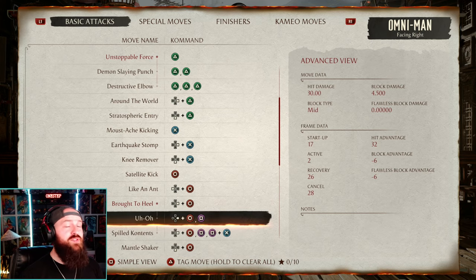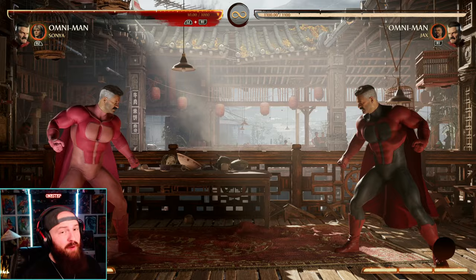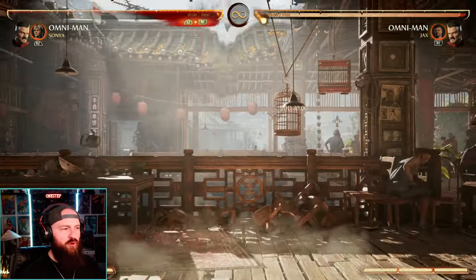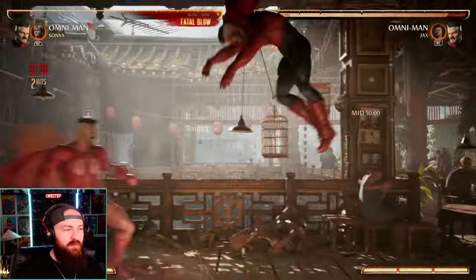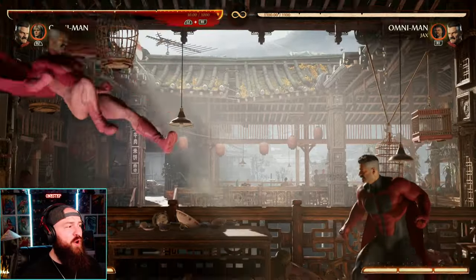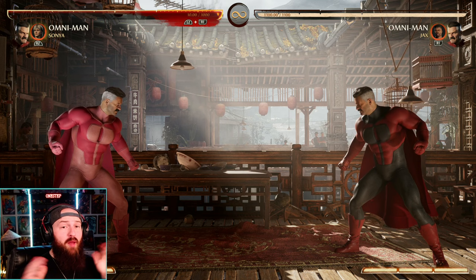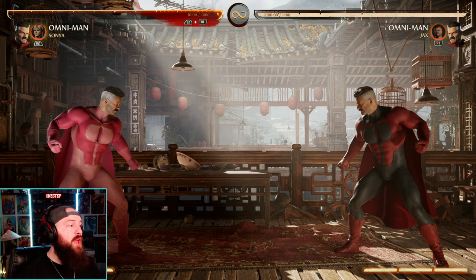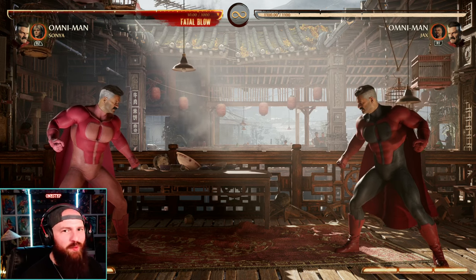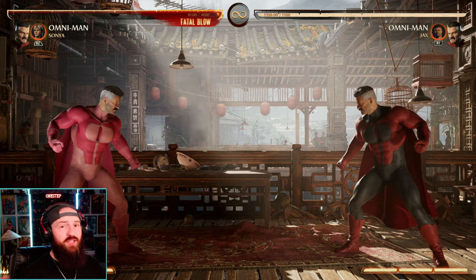He's got a lot of safe normal strings, but the stuff he relies on is pretty punishable. In Villager Might stance: the one looks like a grab but it's actually a mid, the two is also a mid, the four is also a mid — so really in Villager Might stance he's got three mids and then an overhead, but that overhead is super easy to call and up-block and punish. I'm not saying go all out against Omni-Man — you do have to play a bit more defensively — but once you get his game plan down, he doesn't have many opening options. The biggest thing to worry about is whatever cameo he chooses, but that's a whole other conversation.